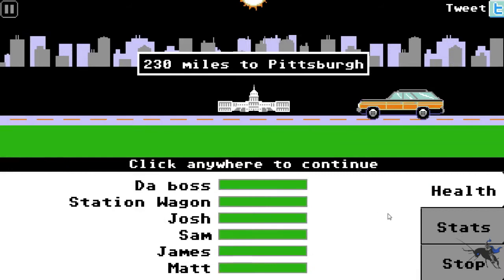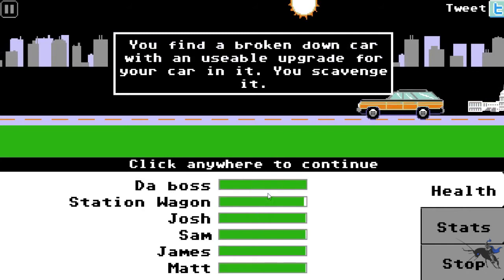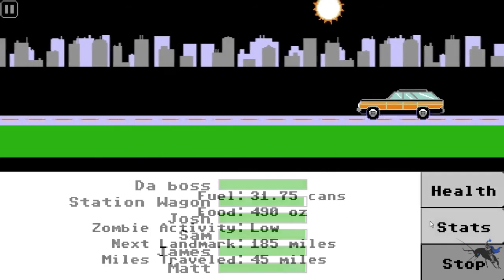So this game is mainly point-and-click, only it doesn't call itself a point-and-click game. The WASD keys are just used when you're doing one type of mission, and you get to choose if you want to do it. You can see it's like The Boss, the station wagon which I'm driving right now, and then my friends. The stats show how many fuel cans I've got left, how many ounces of food, and zombie activity - that's extremely useful if you want to stop the car and get out and do some scavenging. You find a broken-down car with an unusable upgrade in it and you scavenge it. It also shows how many miles you've traveled and how many miles left to travel.